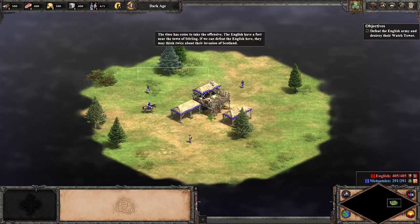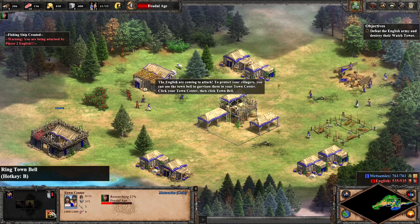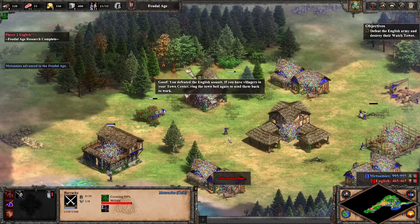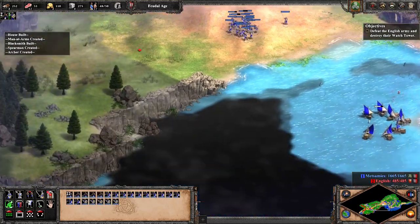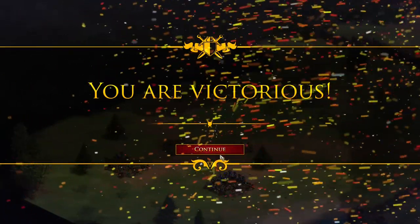Here the game starts giving us an actual challenge to go through. A base must be set, the military trained, and the British force annihilated. They do attack first and I'm never ready for it — lot of time wasted here. Got to feudal age and got attacked again, and it would be nice if the tower they told me to build actually helped. Army ready, and time to steamroll the tower and take back the three houses for Scotland in 19 minutes and 33 seconds.